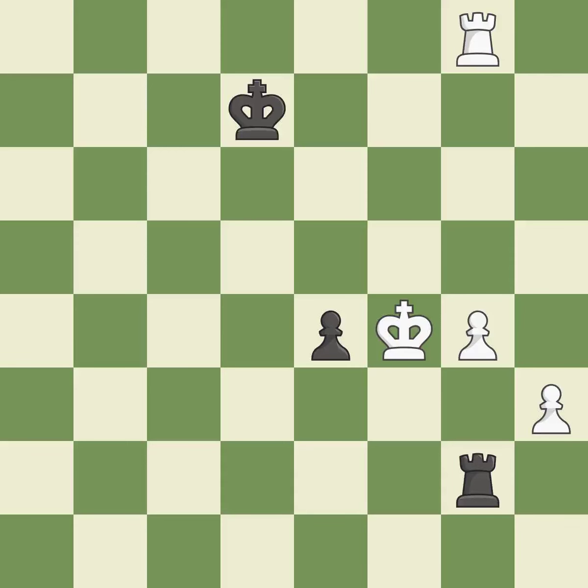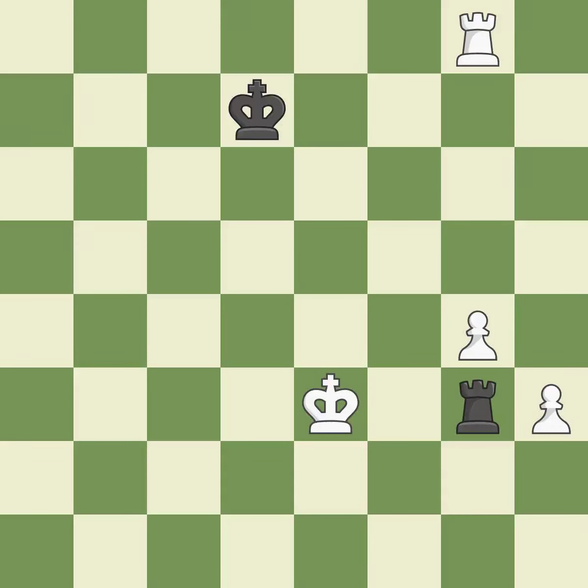The moved pawn advances toward its objective. A passing pawn could be promoted as a result of this. This makes it impossible for the adversary to advance a passed pawn — ideal. This divides up parts by launching multiple attacks at once — ideal. This avoids the rook's check. The best choice is this one — ideal. There was only one move that was effective, and this wasn't it — incorrect.